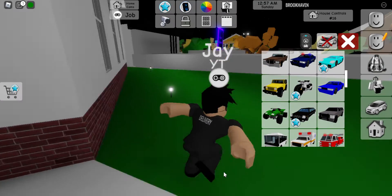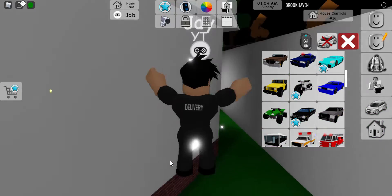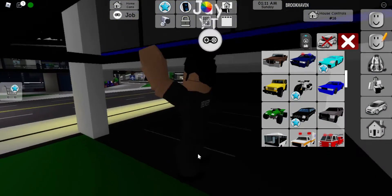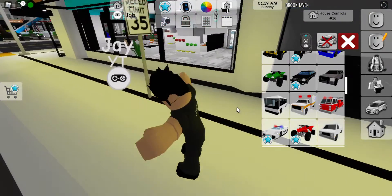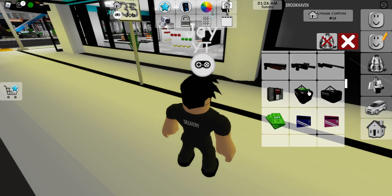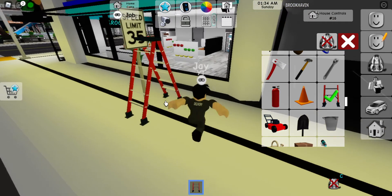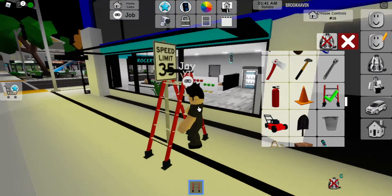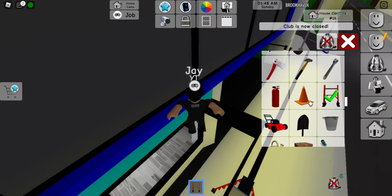I don't think there is a way to get on top of this. Well, there is a way but it's pretty hard. My idea was to get a ladder — this probably won't work, but let's go ahead and try it. Get the ladder and place it right there. I told you it wouldn't work — they won't let you go on top of this.